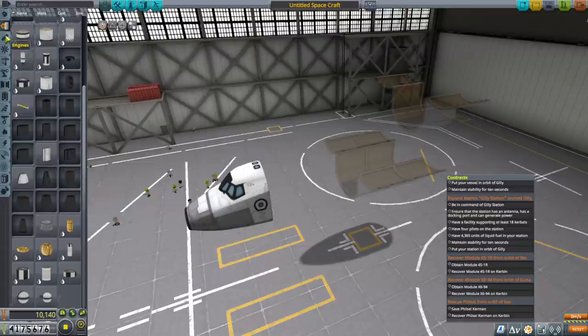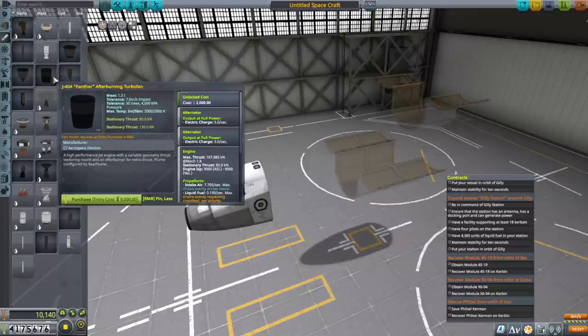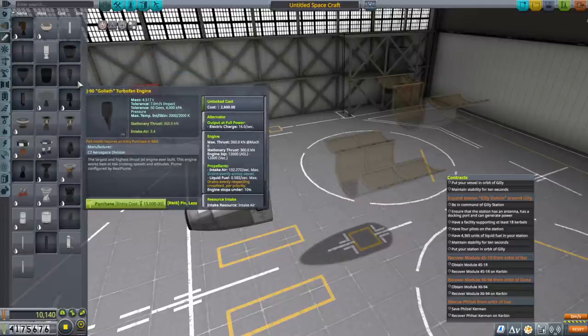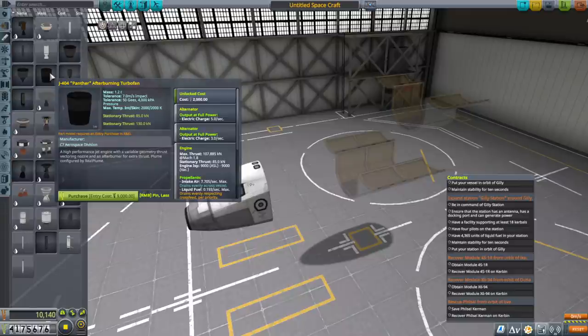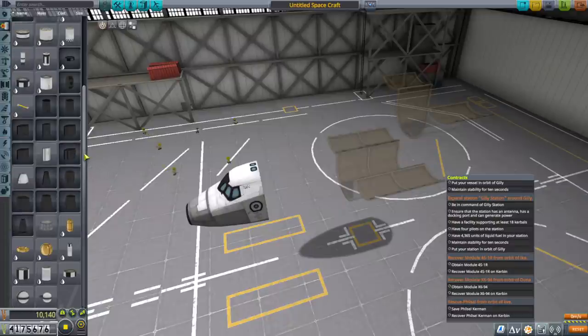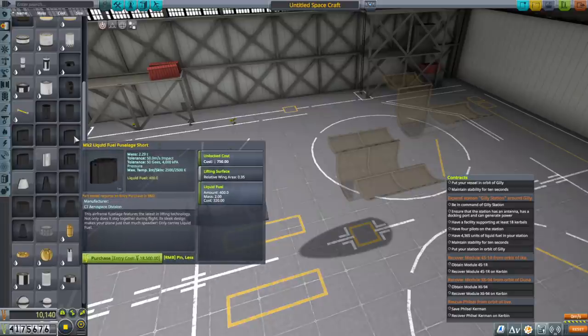This isn't going to be an SSTO right now. First of all, we don't have the Rapier engine; we have the Panther, Juno, Wheezy, and Goliath, but no ramjet. I don't think we can stick enough Panthers on this to make it an SSTO, so we're probably going to launch it vertically with boosters — that's the plan.